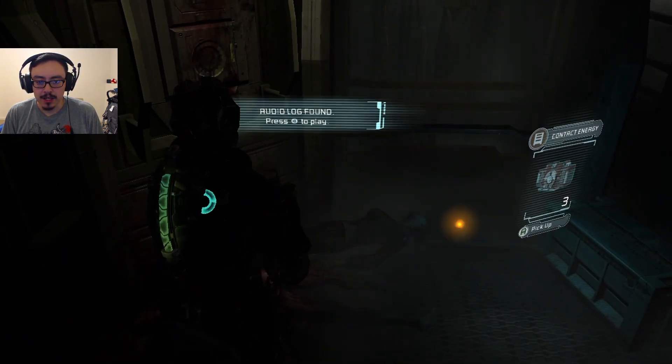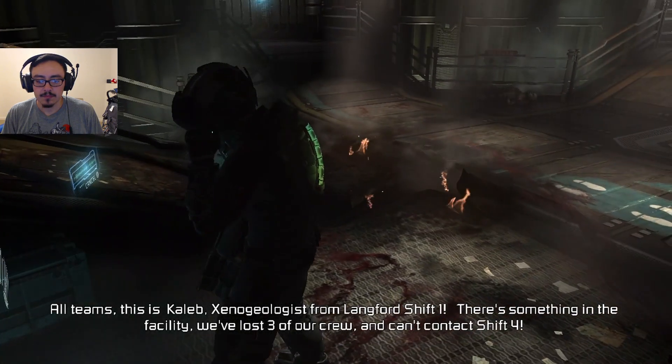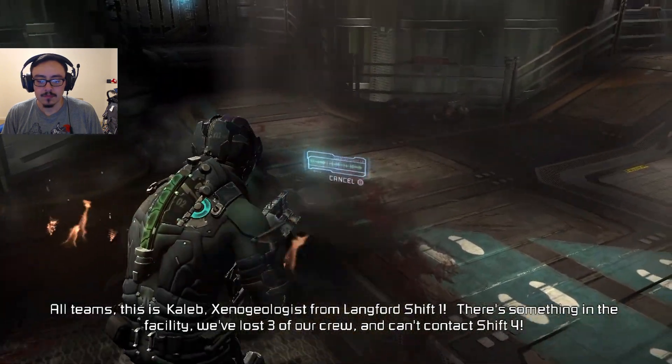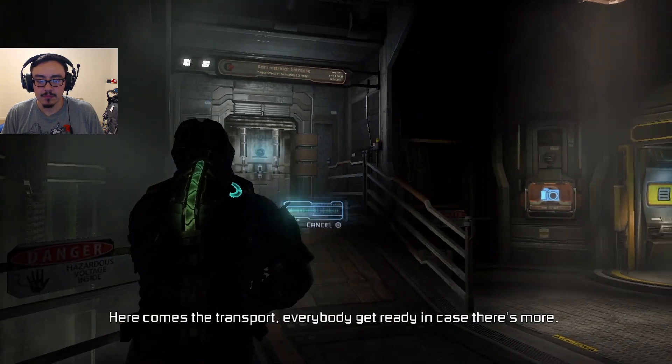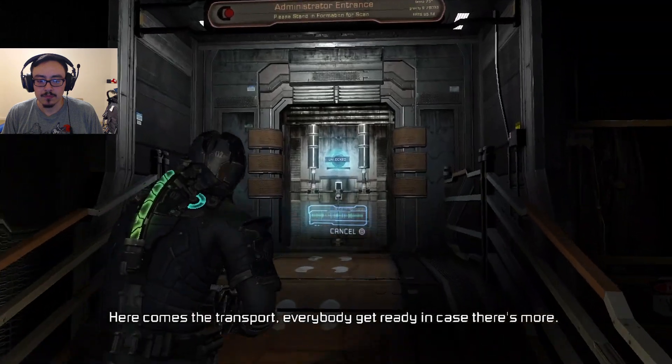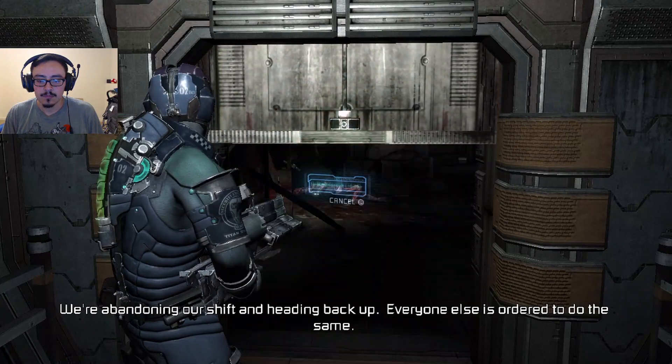Audio log: All teams, this is Caleb, Xenogeologist from Langford Shift 1. There's something in the facility. We lost three of our crew and can't contact Shift 4. Here comes the transport. Everybody get ready in case there's more. We're abandoning our shift and heading back up. Everyone else is ordered to do the same.